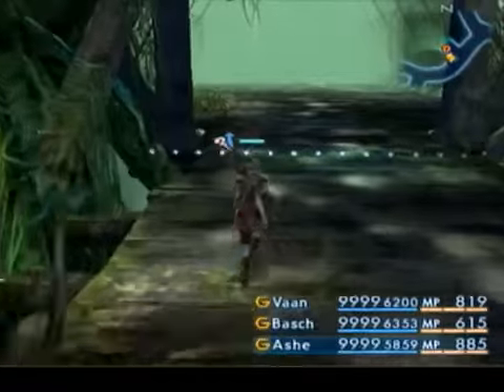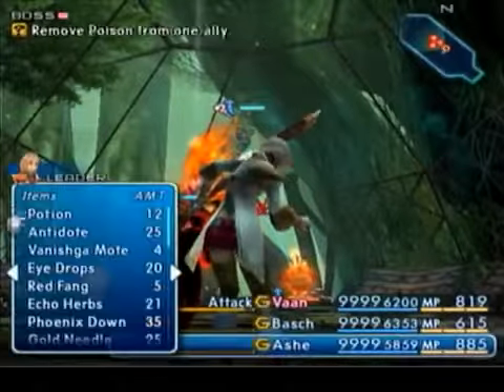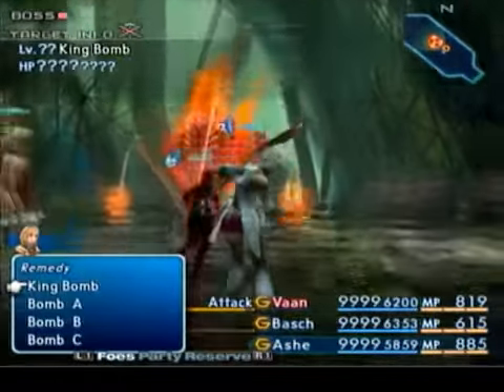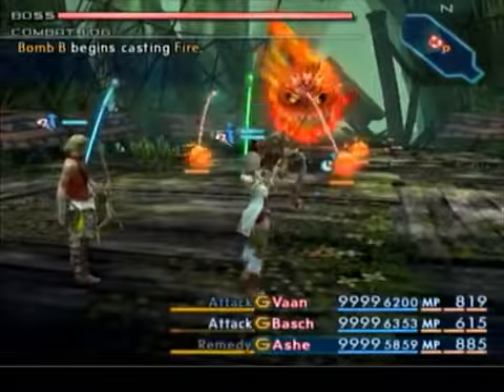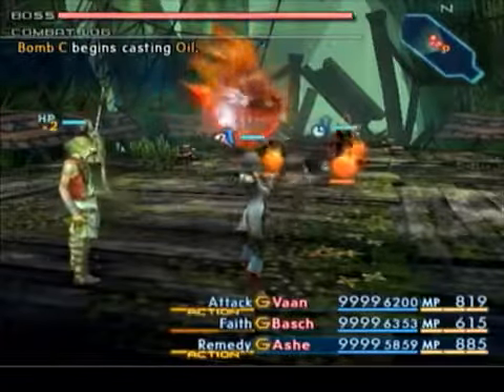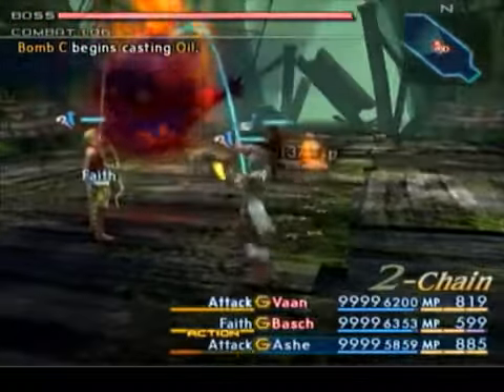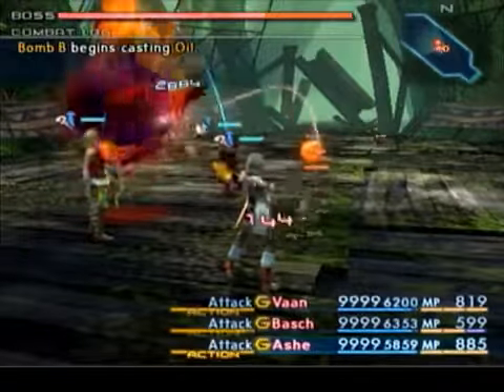And that should be it. Because this boss absorbs fire, you definitely want to go unarmed. Start X. Remedy. This thing's going to be in trouble now. Yep, that trick still works the same way.